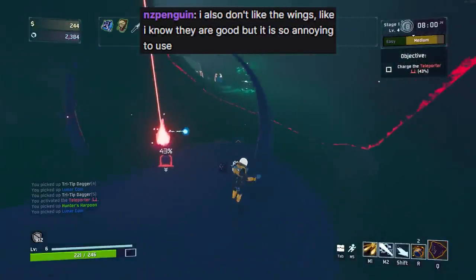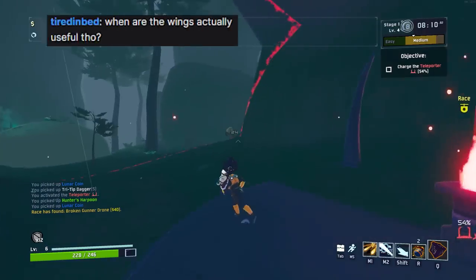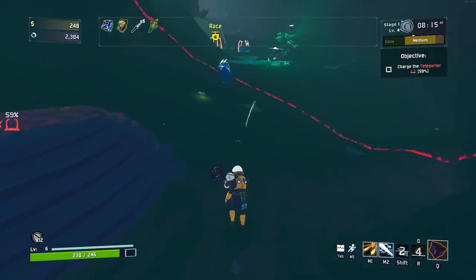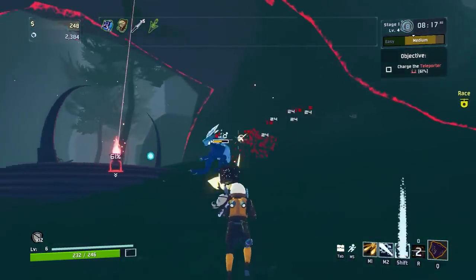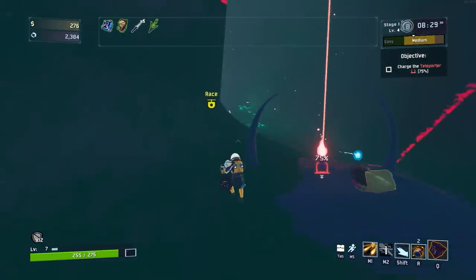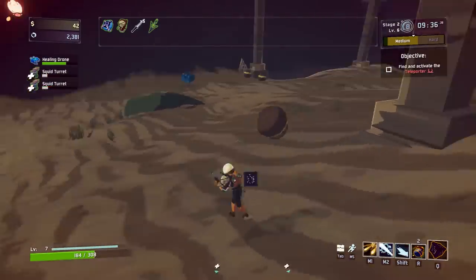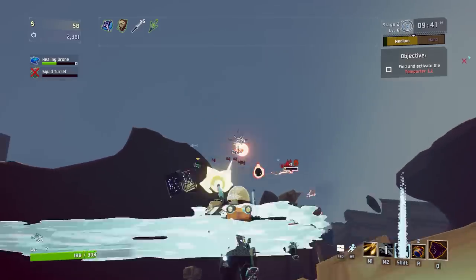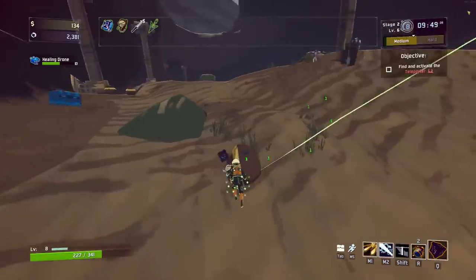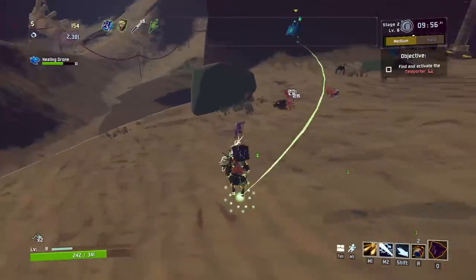I don't like the wings — I know they're good but it's so annoying to use and then they just leave you trapped up in the air. The wings are actually kind of useful, especially if you know the map. They're good for skipping I guess, and if you feel really caught out you can use them to get away. There's backup pots here so I don't really mind if I lose it. I have a cube, I can just get out real fast.